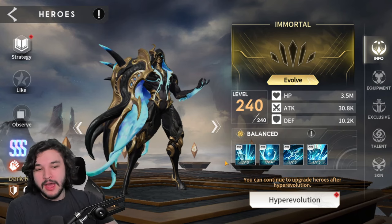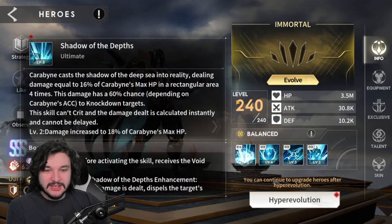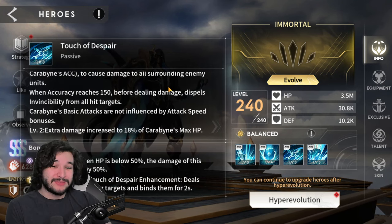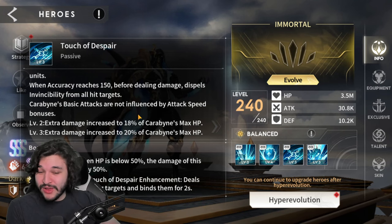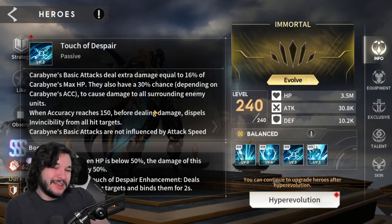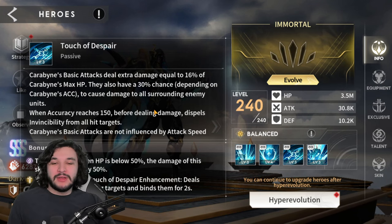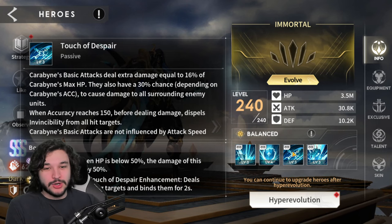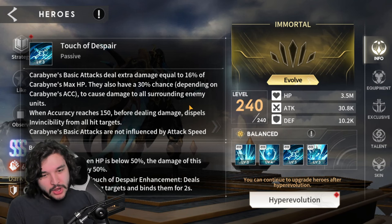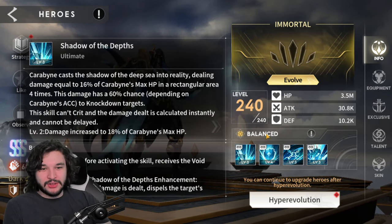For gear, my goal was to get accuracy and HP, as well as fitting in some defense and damage reduction. His extra accuracy increases his chance to knock down as well as giving the ability to dispel invincibility with his basic. It's also important to note that his basics do not get affected by attack speed, so there's no reason to build that. The extra accuracy also potentially gives you AOE damage on his basic, so running around 200 accuracy is a pretty good base level — but for PvP, don't go under 150.